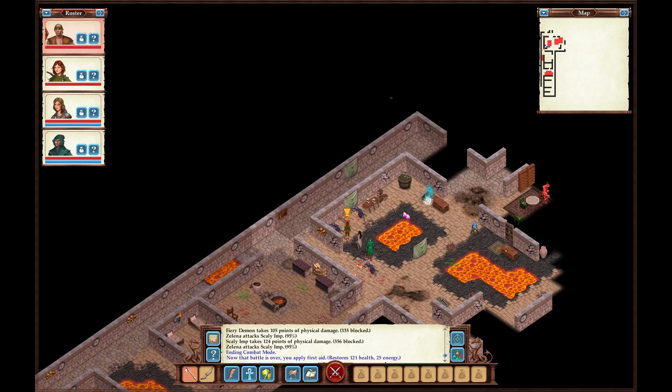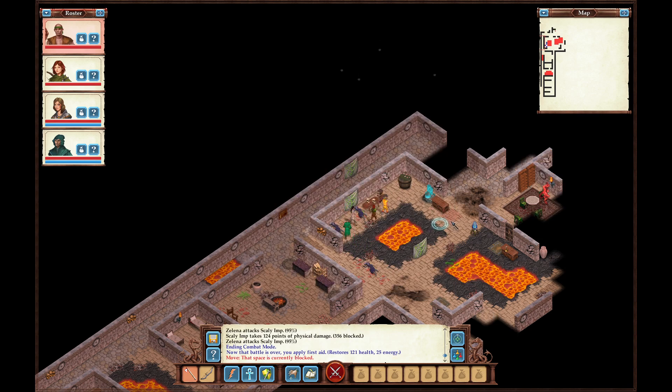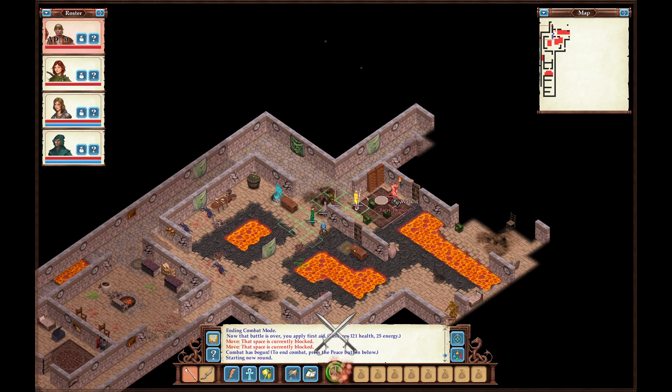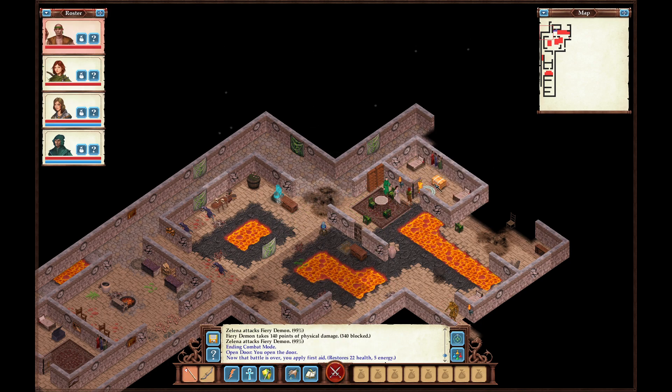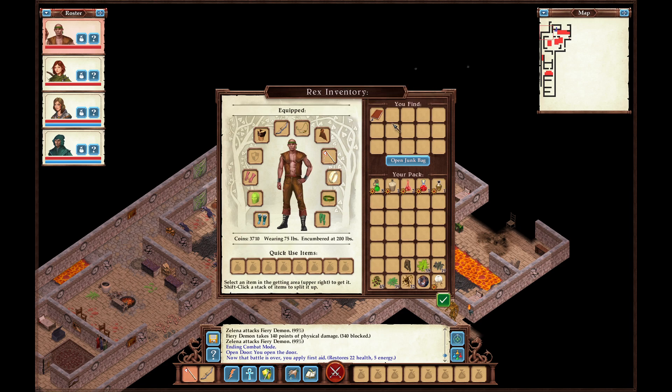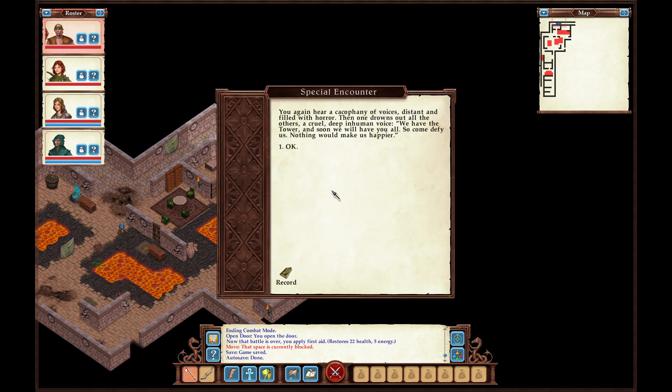I'm still going to loot up because I do want 5,000 coins for Drake. Here are cacophonous voices distant and filled with horror, and one drowns out all the others — a cruel, deep inhuman voice: 'We have the tower, and soon we will have you all. Come, defy us — nothing would make us happier.' Since these walls are breakable, we might as well break through.